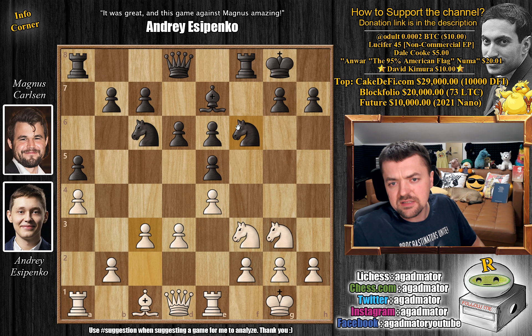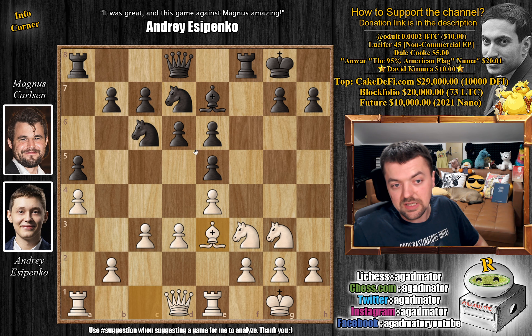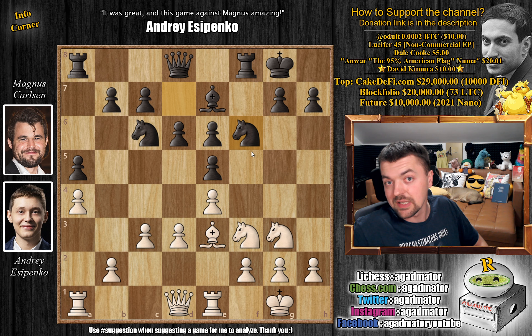We have knight to d7, which is a bit of an odd move. Magnus might play something like queen to d7 to develop the queen and connect the rooks. After bishop to e3, he retreats the knight with knight to f6. So maybe knight to d7 was a mouse slip — maybe he intended queen to d7. It's hard to say, and it's not easy to explain this maneuver.